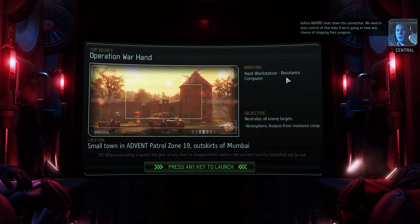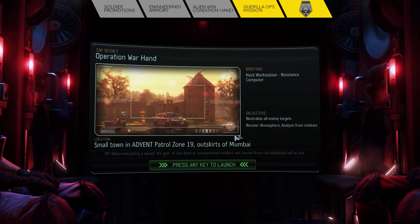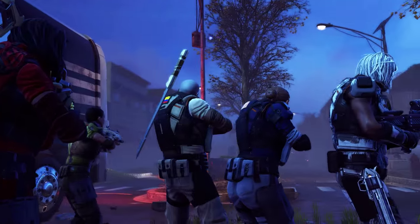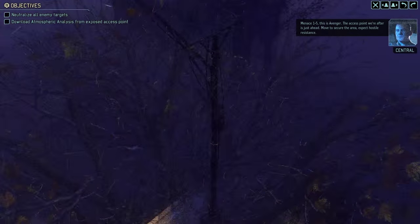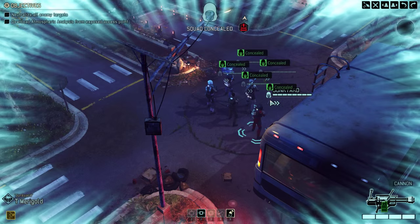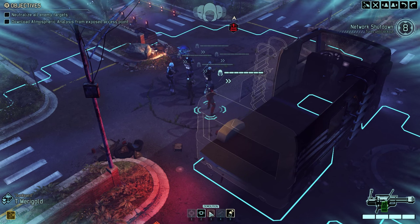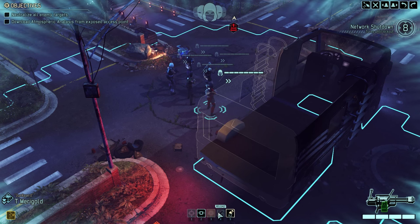At this point we're ready to head out on our first mission of the demo — Operation Warhand, a guerrilla ops mission. We're going to recover some atmospheric analysis. During the gameplay I probably won't talk the entire time — I'll try to explain things as they come. Going over the skills: we have some mech-like qualities on our Grenadier. We have Demolition, which destroys or damages cover, and we can also launch grenades.